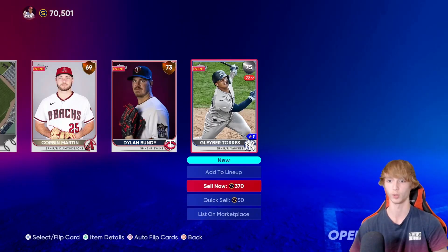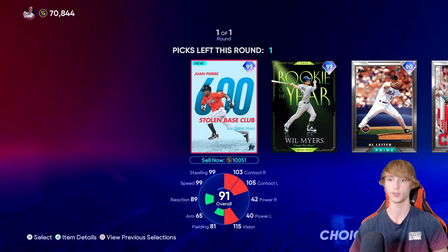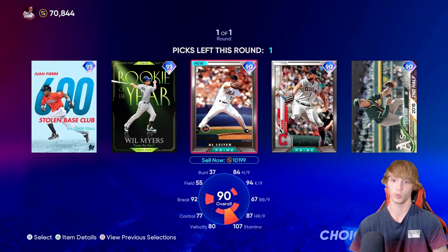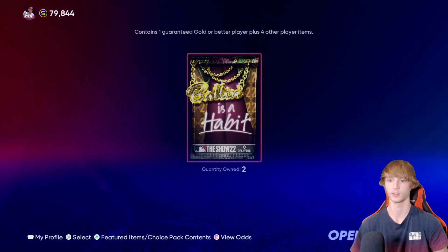Headliners — no diamond. We get a Glaber-Torres though, so I guess we'll take that. He's selling for a decent amount. Always Intense pack — we get the base round, unfortunately. But hey, it's still 10,000 stubs. So I guess we will take that. Let's go with the Will Myers. We'll just quick sell him for 9,000, why not?